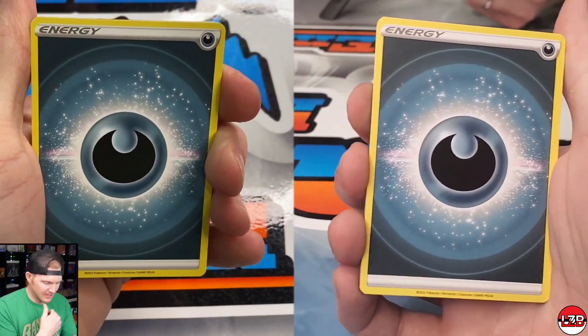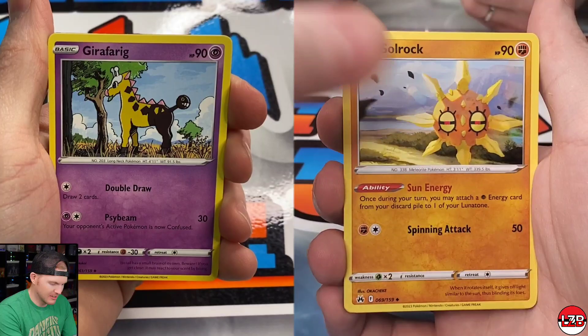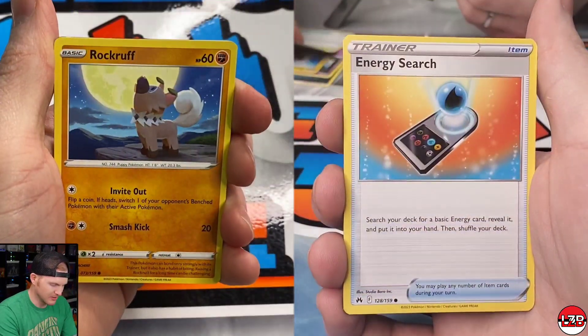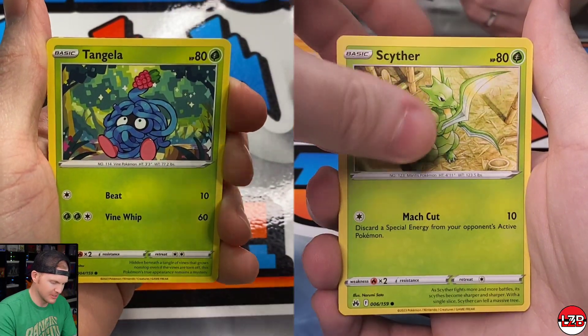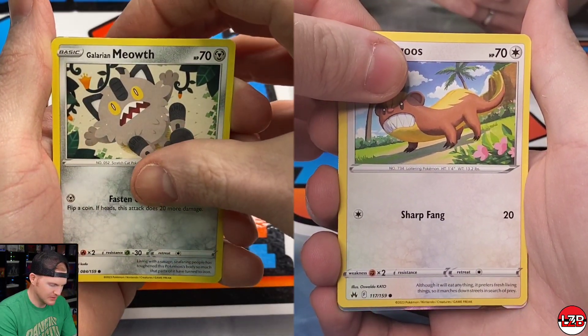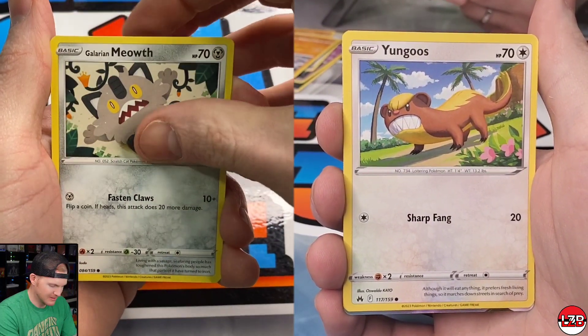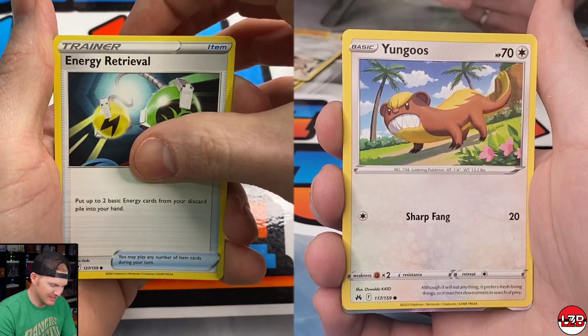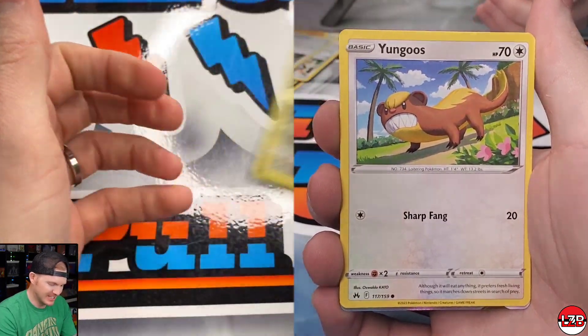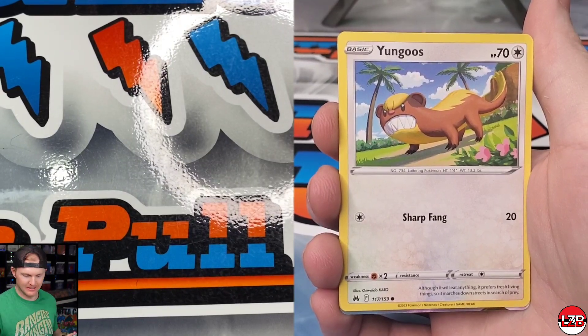I'm not sure what the pull rates are out of the whole case. One of my concerns was whether they were going to dial down the pull rates compared to the ETBs. I got a Ralts, a Yangoose, Togepi, a V-Star, Galarian Gallery — and an Eevee! Could be a Leafeon or Glaceon line.